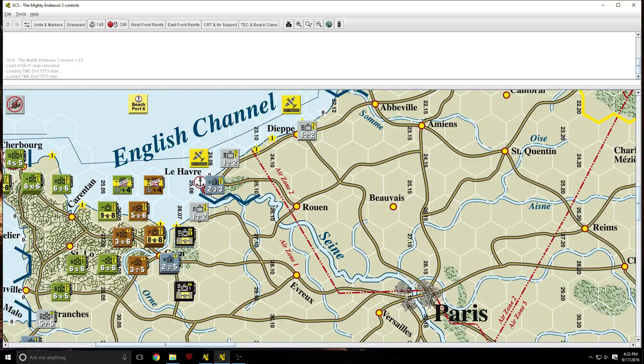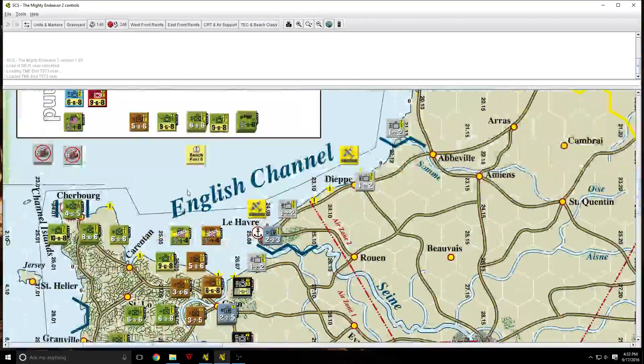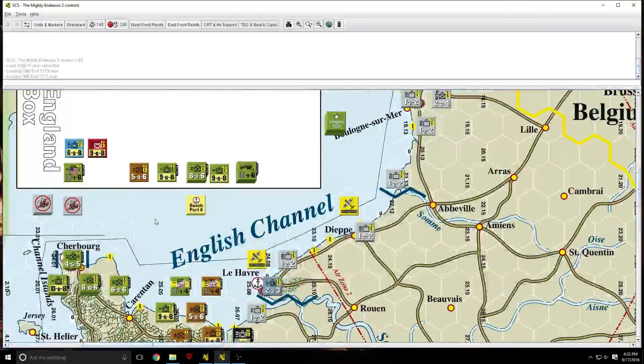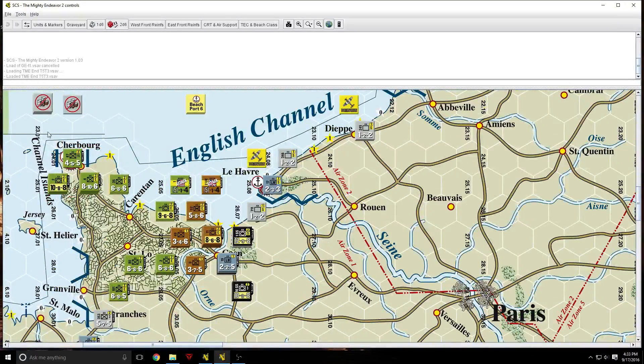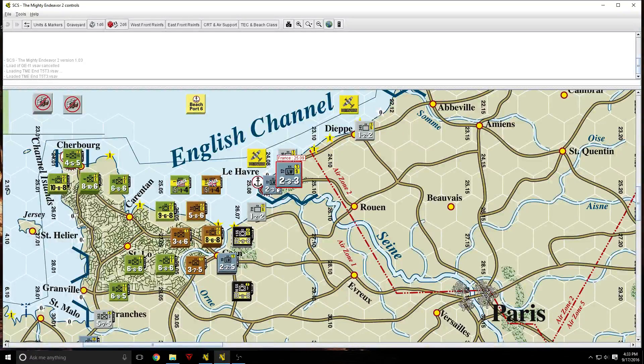That's the case with every SCS game I've looked at, and I've also glanced at the World War I versions of the system. I like this system. Were I going to play the Mighty Endeavor, I would not be playing it for the historical insights — I think you can go way too far off the historical rail. Certainly not the only game like that, even in terms of this campaign. The old Fortress Europa from Avalon Hill gave the Allies more flexibility than they probably had historically, but not quite this much.